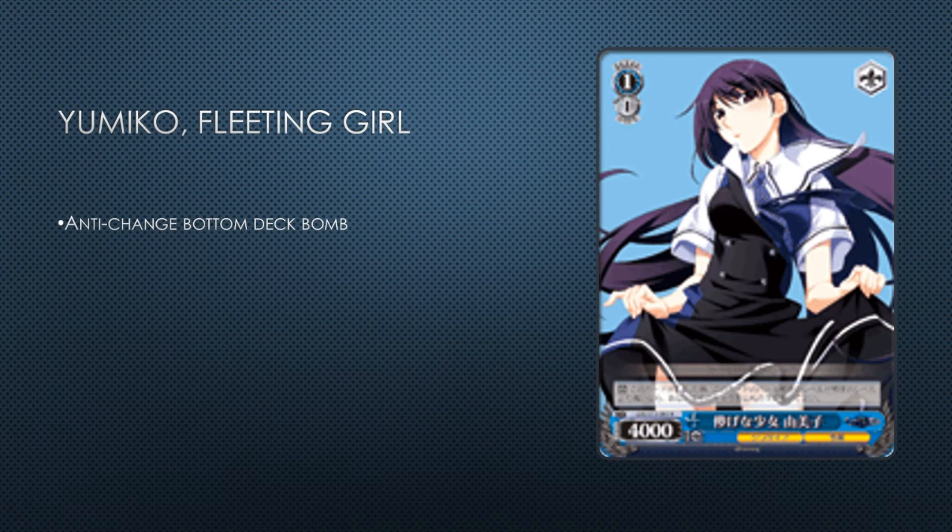Yumiko a Fleeting Girl — this card is awesome, might be one of the best level ones. It's an anti-change bottom-deck bomb at level one for obvious reasons, and soul trigger too for your soul trigger as well, and bottom decks. If your opponent is near refresh it's another free damage for you, and even then you're contributing to making your opponent's deck state worse — their compression rate is slightly worse. The fact that it bottom decks is also relevant. This card's just good. I'd play two or three copies, probably two. You have an eight-twist deck but no on-attack pay-one trigger-twice effects in the entire set.